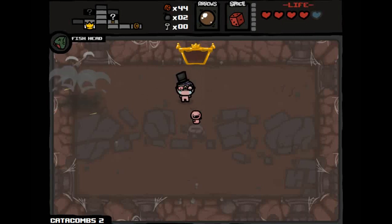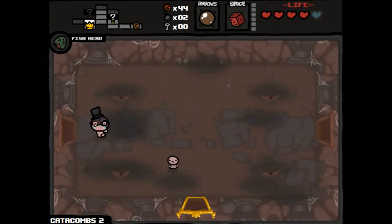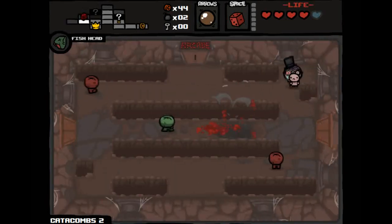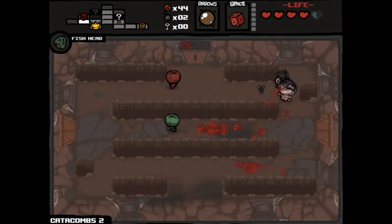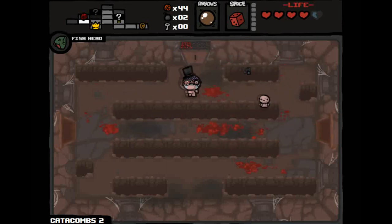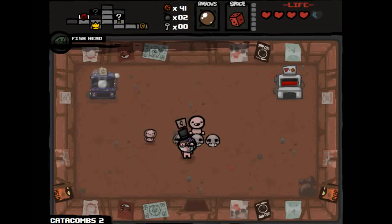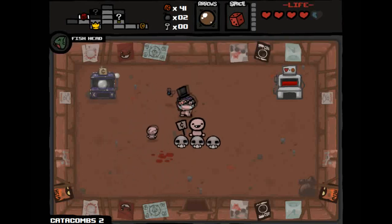Some items can be much better than Dr. Fetus and I could get my damage much higher. This item is Bum Friend — I'll take him just because it'd be interesting. He's greedy; he will actually steal items from you. I'm taking longer than an average game would. A full map when you know what you're doing can take roughly half an hour to 45 minutes. Arcades cost one cent to enter and you can gamble — one in three chance of getting an item.